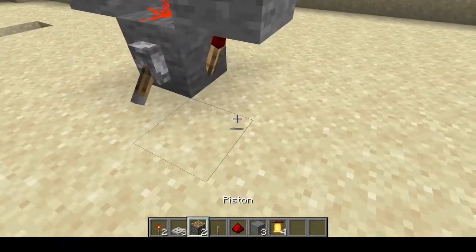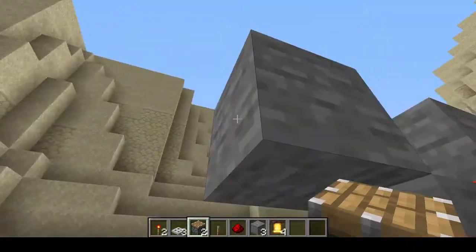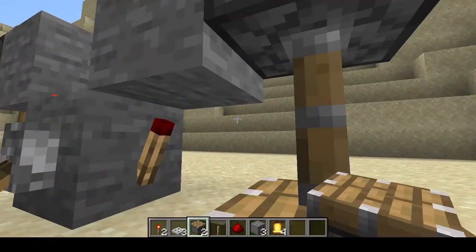That's great. Now you need to dig two holes here, go into the holes, and place two pistons on either side of them. Great job.